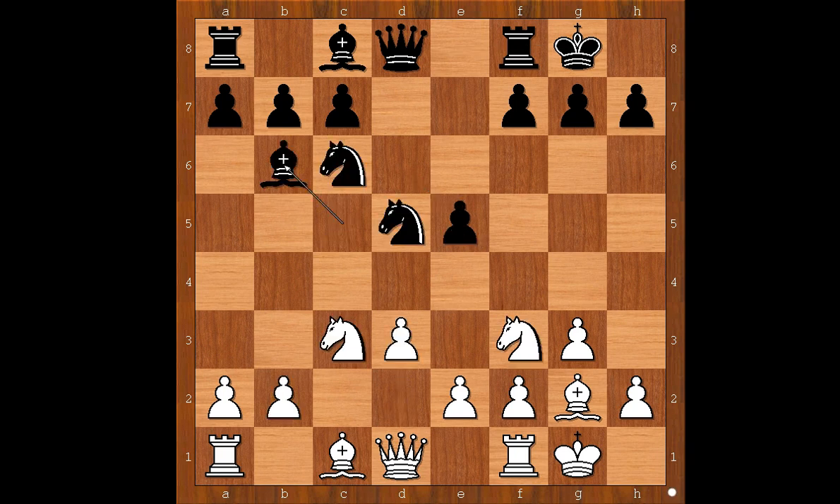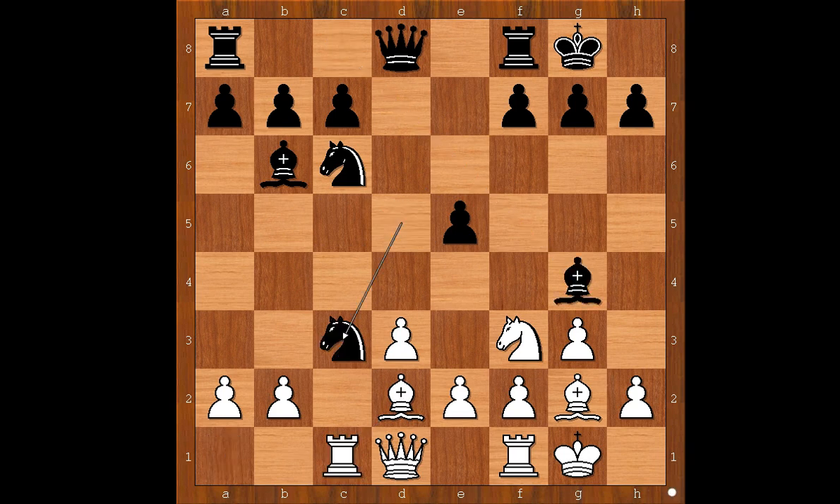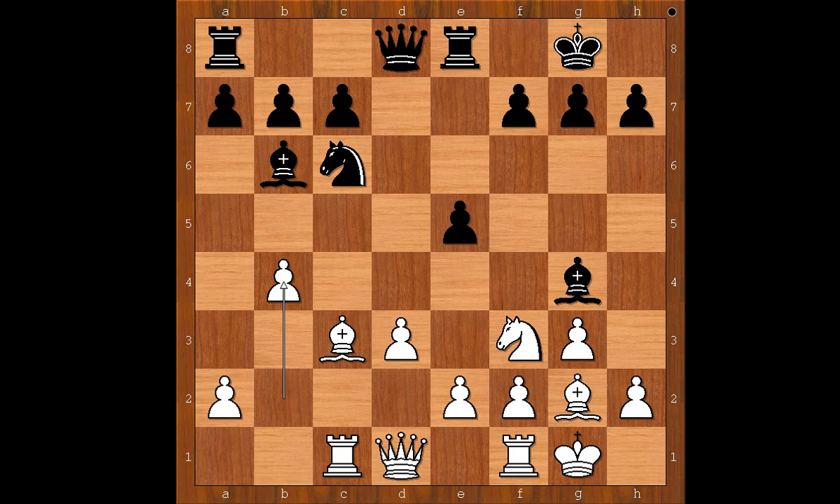Back to our game: d3, bishop to b6, bishop to d2, bishop to g4, rook to c1, knight takes on c3, bishop takes on c3, rook to e8 defending the pawn. b4 threatening b5, queen to d6, knight to d2, queen to h6, knight to c4, queen to h5. Pressure is on the pawn on e2, so rook to c2 was played.